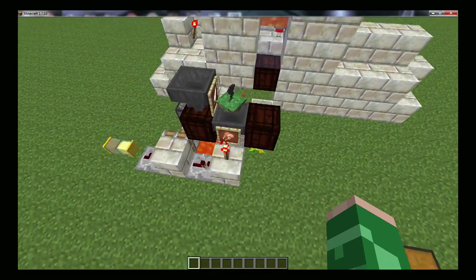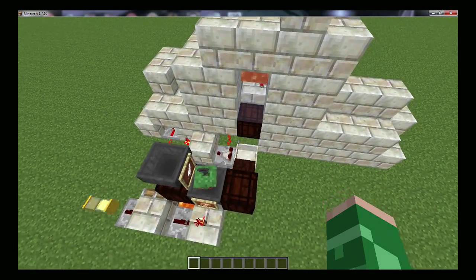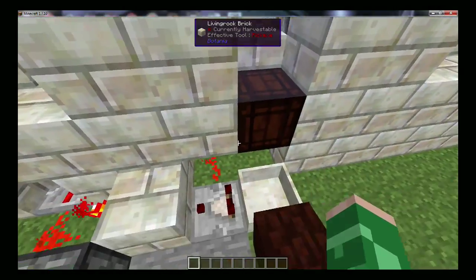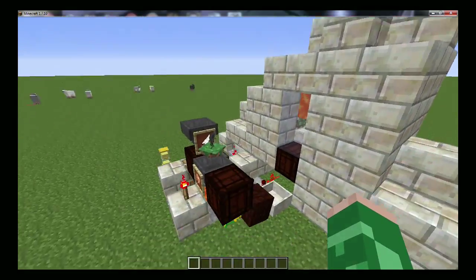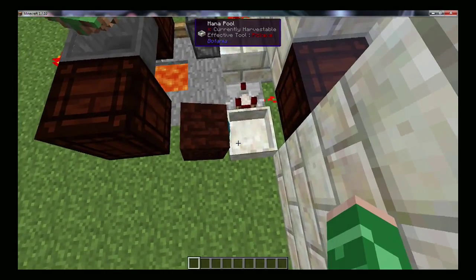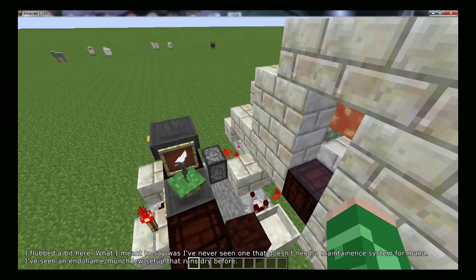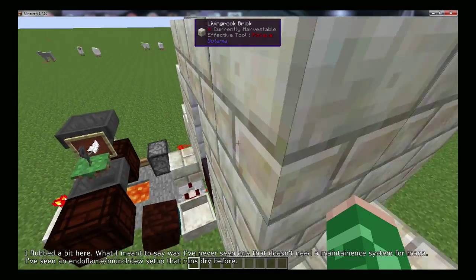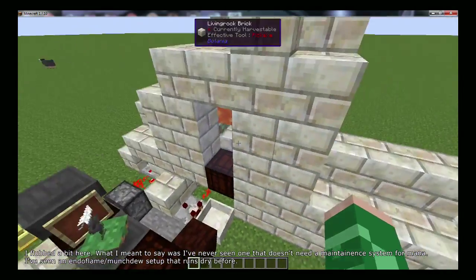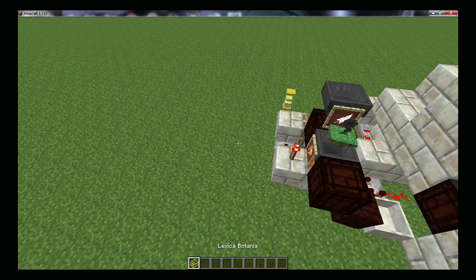Now in Botania terms this machine is kind of broken if we're honest, because it means we can get a dry setup of free mana. What a dry setup means is that this machine, unlike any mana setup I've seen in Botania so far, needs no additional setting, no additional mana put in, and it doesn't need mana to maintain itself. You build this machine, you shove a Gourmaryllis on the side and you're good to go.